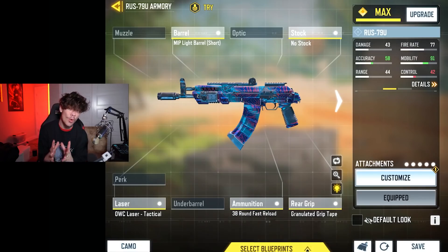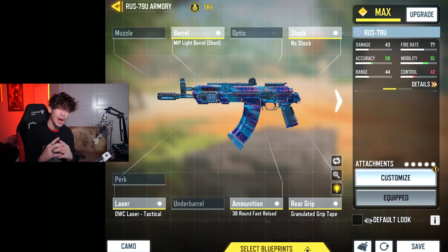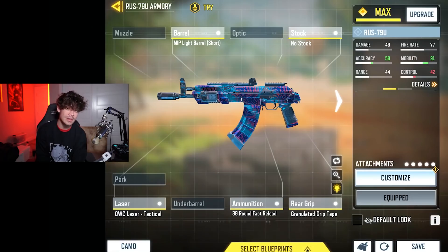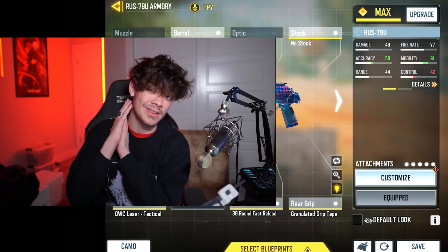So what I did was I tried to build this class setup around the current meta that we are in. Here you have the gunsmith on the screen, and one of the first things you're probably going to notice is the mobility is 91. I did a lot of testing, and this just seems to be the best because you're going against guns with extremely high mobility and super fast strafe speeds, and you can't kill them in a head-on-head gun fight. So you just have to build mobility and use your movement and your game sense and just maneuver around the map properly. That's the only way you're even going to make this gun usable.